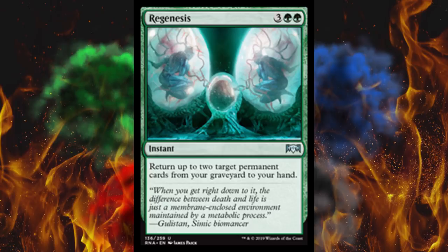Next up, Regenesis — oh this can't be good. It's a five-cost instant in green. Return up to two target permanent cards from your graveyard to your hand — that'll be fun. I'd almost say we need a way to bring Carnage Tyrant back from the graveyard after some jerk Cleansing Novas it, but Carnage Tyrant is toxic too, so maybe we don't. For five mana you'd almost assume you'd already be losing the game. Still, graveyard recursion ain't no joke — that's a good effect, somebody might do something with it.